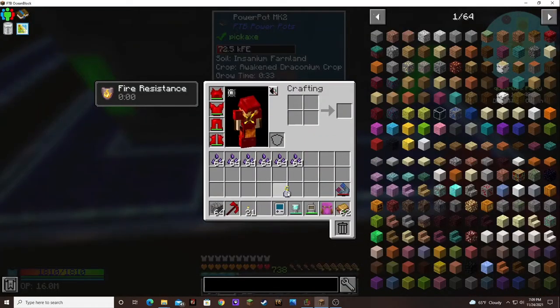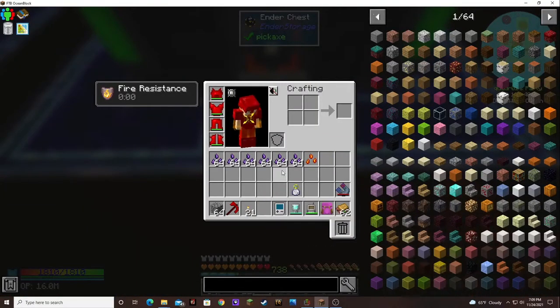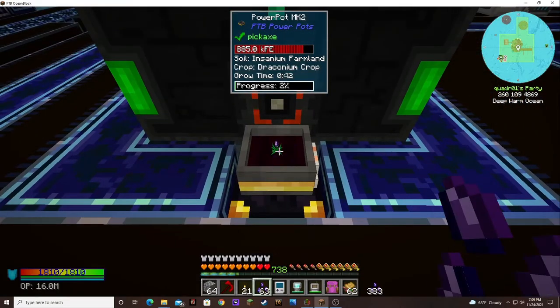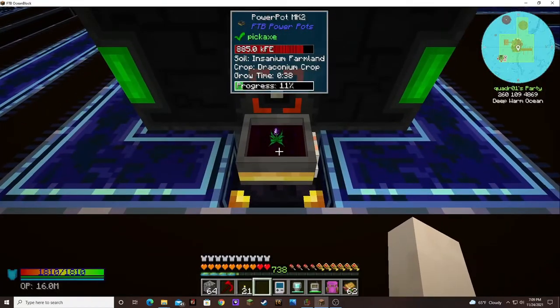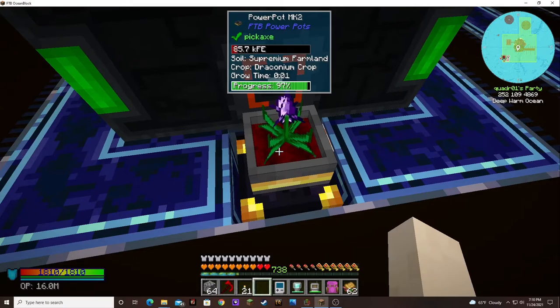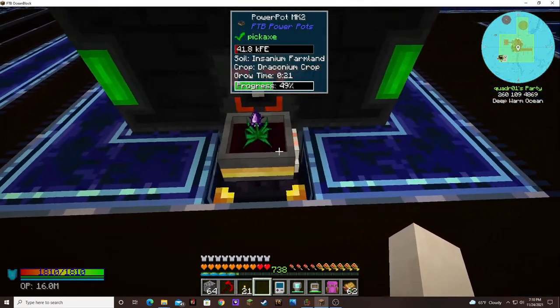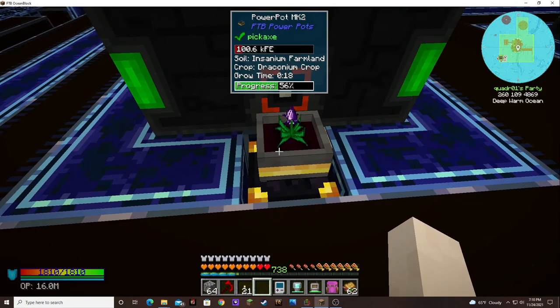Hold on — let me see if I can get this guy out. Awesome. I didn't want that. Put Draconium in there. Now it's got Insanium Farmland in that one and Supremium in this one. How long does it take? One minute, four seconds there. How long does this one take? That just doubled the Draconium income, but I lost the Awakened Draconium.